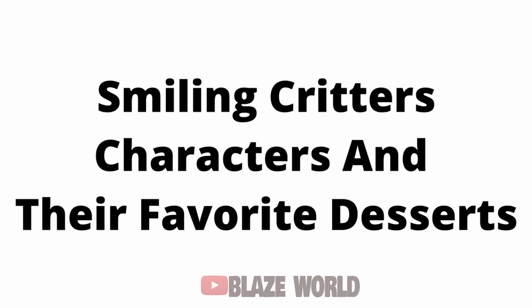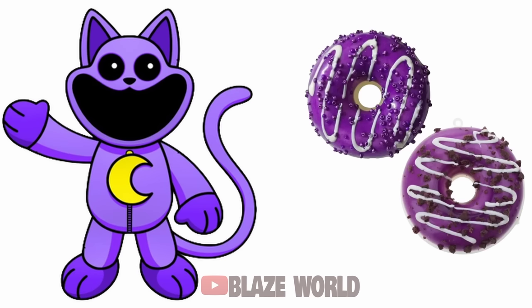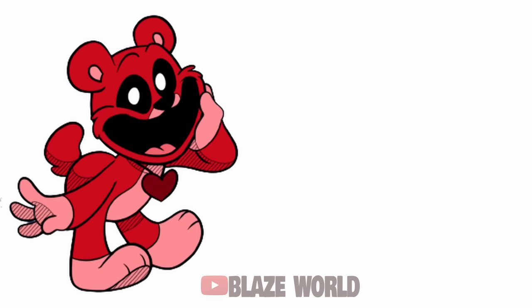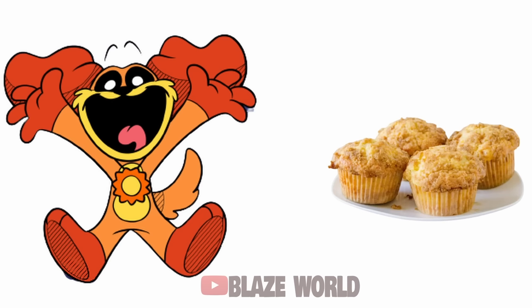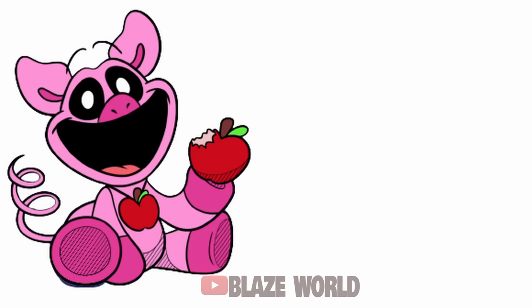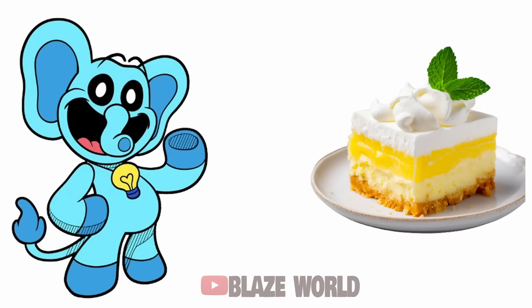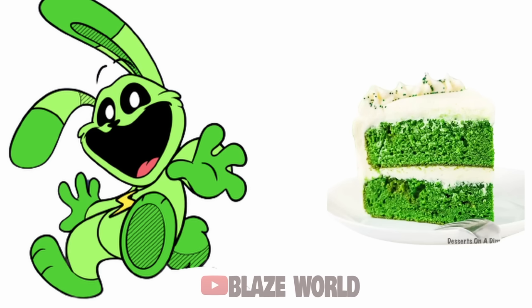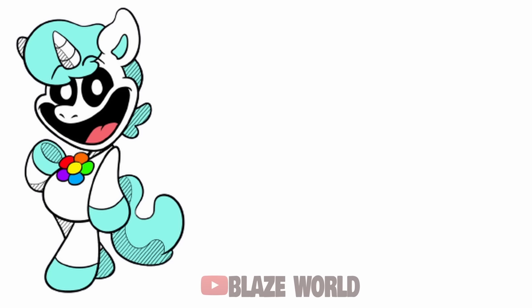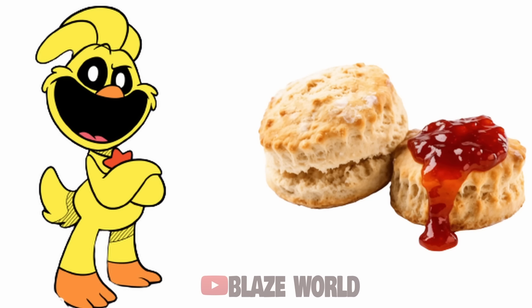Smiling Critters characters and their favorite desserts: Catnap — Donut; Bobby Bear Hug — Honey Bars; Dog Day — Orange Muffins; Picky Piggy — Apple Pie; Bubba Bubbafint — Lemon Lush Cake; Hoppy Hopscotch — Green Velvet Cake; Crafty Corn — Rainbow Cake Roll; Kickin' Chicken — Slumber and Scones Dessert; Catnap Monster — Grimace Cake.